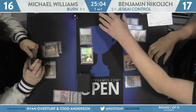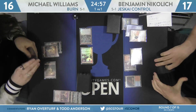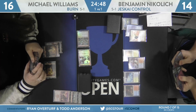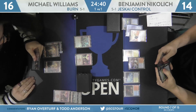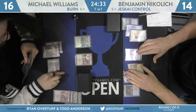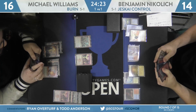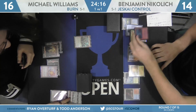Williams plays a Mountain and another Monastery Swiftspear, attacks with the Guide and Swiftspear — reveals Lightning Bolt on top of Nikolic's deck. No removal spells in combat; Nikolic falls to 14. Williams has no burn spells to pump the Swiftspear, so Lightning Bolt plus a removal spell from Nikolic could take care of both threats. Nikolic leaves his Scalding Tarn uncracked to draw that Bolt, plays a Glacial Fortress, and passes. Williams casts Lava Spike pre-combat; Nikolic responds with Lightning Bolt on Swiftspear — Swiftspear is destroyed.